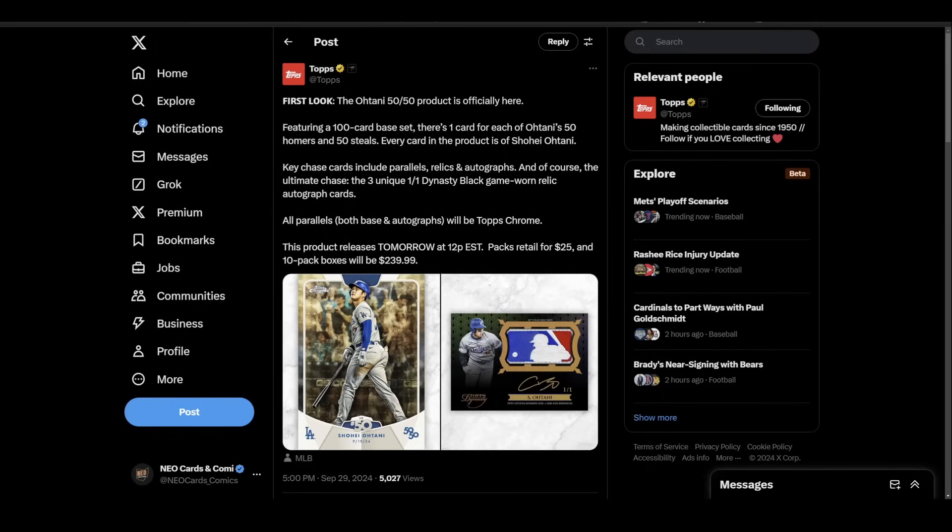Sunday afternoon, Topps announced an Ohtani 50/50 product — a 100-card base set, one card for every homer, one card for every steal. Every card in the product is Ohtani, and there are going to be three Topps Dynasty Black game-worn relic cards. We already know what one is; I assume the other two are going to be one-of-ones as well — we'll have to see what those patches look like.